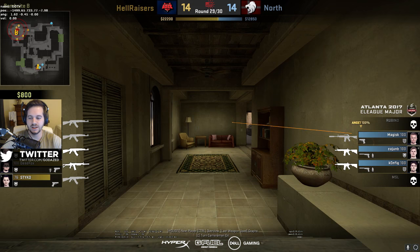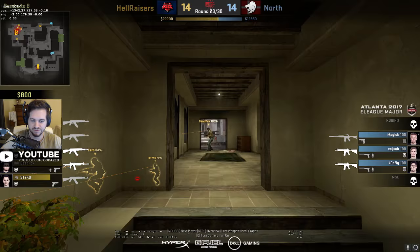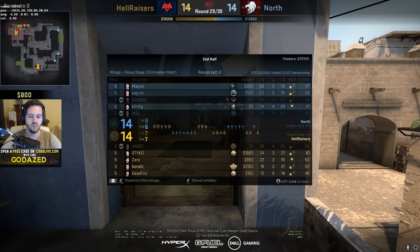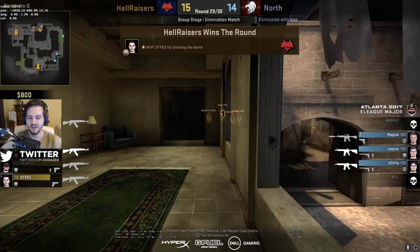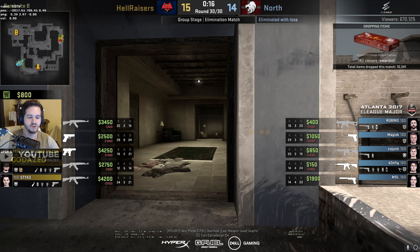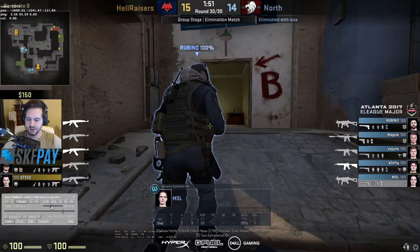If he would have got that molotov off as the smoke was dissipating, that push would have been crushed. Had he been aggressive on the smoke and tossed that molly right when it was going to dissipate, he probably wins that round easily - this guy gets stuck, that guy gets stuck, they peek and see four in halls. One guy pushes through the molly, Rubino and him kill him. Instead, he doesn't see info on any other side of the map, lets them execute, and doesn't throw that nade as the smoke dissipates.